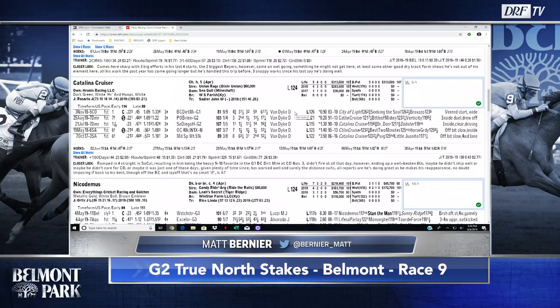Some athletes have all the God-given ability in the world but don't have that fight in them, while others don't have all the traits people would want but have that drive and determination. I want to see if Catalina Cruiser has that will — to get into a battle, take a punch, and still finish the job. I also wonder about the six-and-a-half furlongs off this layoff — whether it's nothing more than a means to an end, getting him ready for Del Mar in the summer, whether it's the San Diego or the Pacific Classic. Catalina Cruiser — one of the more polarizing horses in training. I made him 5-to-1 on my value line.